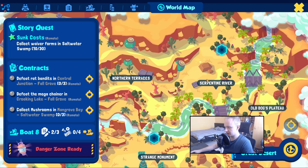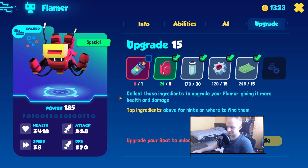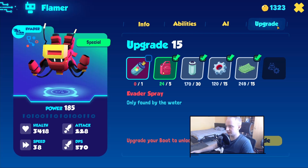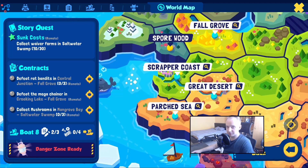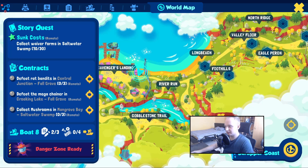And this is Serpentine River. Sometimes a resource says 'only found by the water' — that's self-explanatory. It can be anywhere by the water; you don't have to go to a specific location. Even the first zone, Long Beach, is by the water. It can come from scrap, critters — small animals you catch — wild bots, or bandit fights.